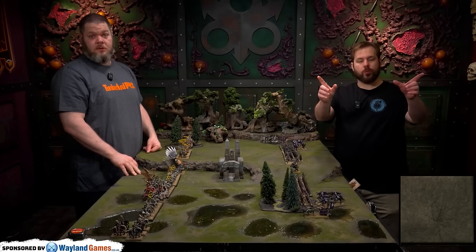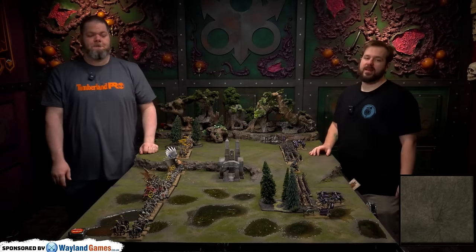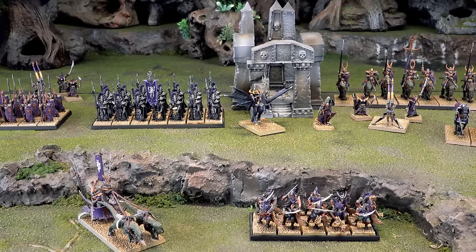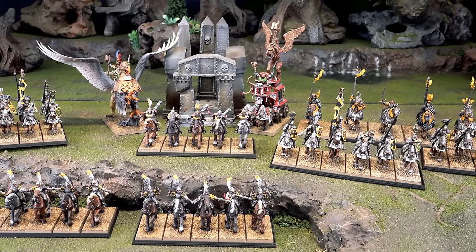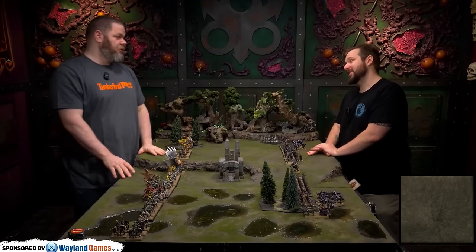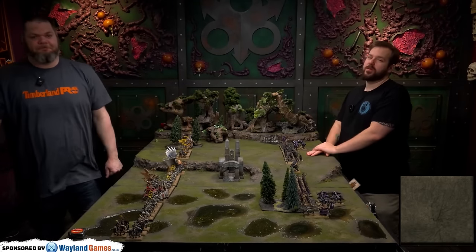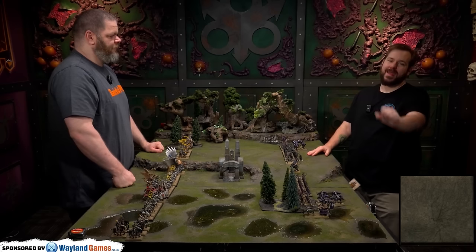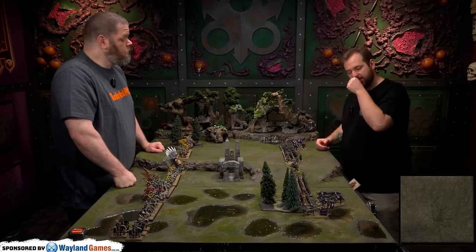Hello everyone and welcome to our Old World battle report. Steven and Luca here from MiniWargaming.com bringing you Old World content. Today it's Dark Elves against Empire. The Empire list is all cavalry — no wizard either. They have the Warrior Priest on the altar as an anti-wizard option. It's going to be a Command and Control scenario in this 2000 point match.